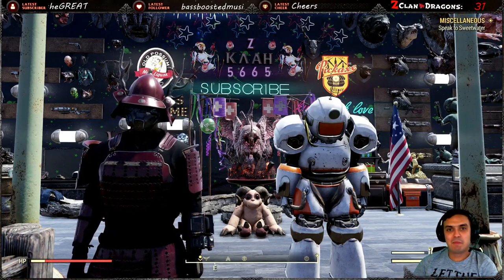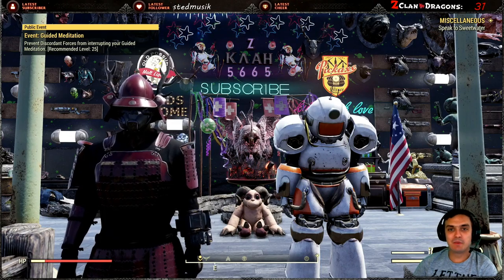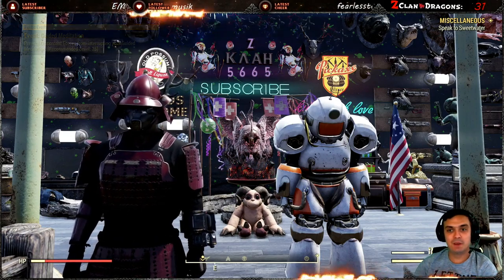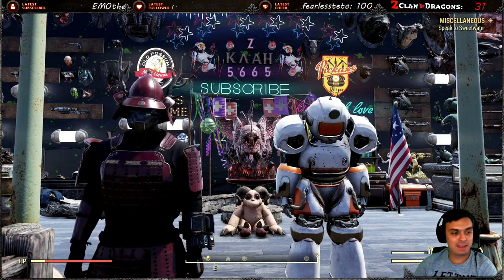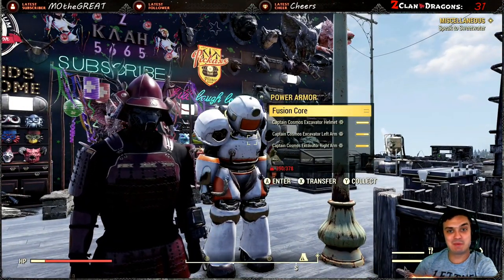Hey, what up Z-Clan and everybody else, how you doing? I hope you're doing good. Welcome to my Fallout 76 limited rewards video. We're gonna take a look at the Captain Cosmo power armor paint, so let's not waste time and jump right into it.